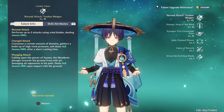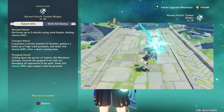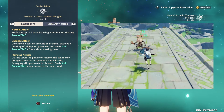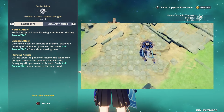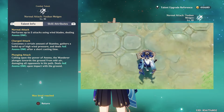Let's start with Wanderer's kit, beginning with his normal attack — this is his main way of dealing damage. His basic attack deals blade-like Anemo projectiles at long range, dealing Anemo damage to enemies. His charge attacks can deal lots of damage to multiple areas in an AoE, and his plunging attack is just a plunging attack — nothing really special.